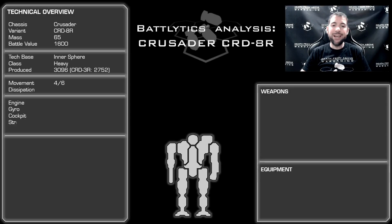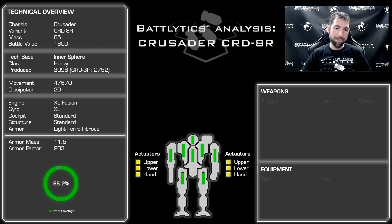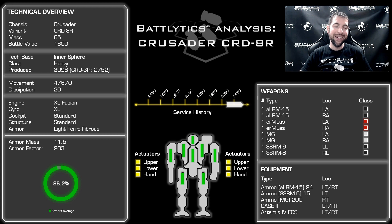Here we are — the Crusader 8R, a 65-ton icon, 1,600 battle value. I love playing cheap mechs that have tons of stuff on them. It makes Tom very upset when his Fire Moth costs 1,600 battle value and I can field a 65-ton heavy with 11.5 tons of armor on it. This particular variant was built in 3096. According to Master Unit List, it's widely available — Intersphere General Availability all throughout the Republic era and beyond. The 3R debuted in 2752, so this thing's been around with some history to it.